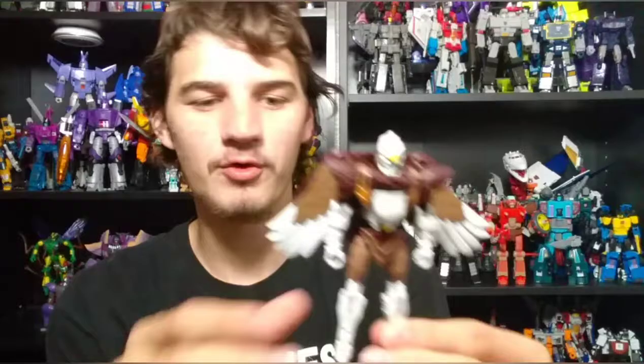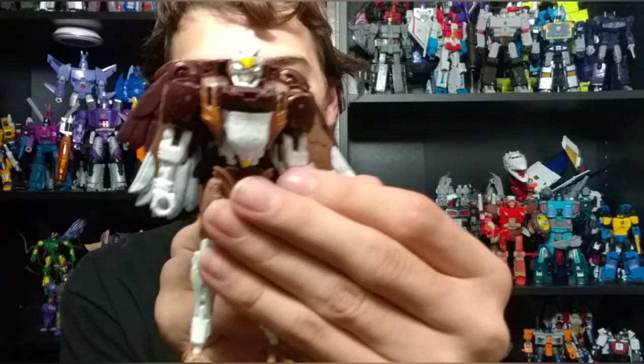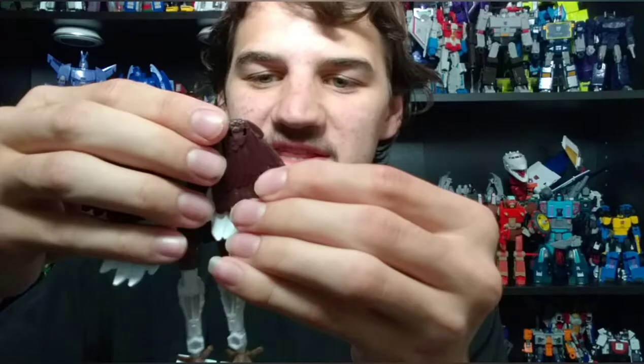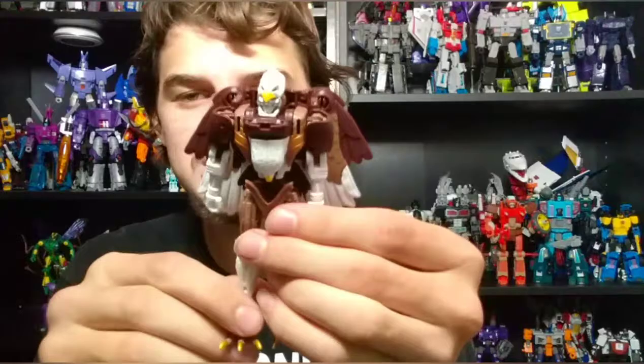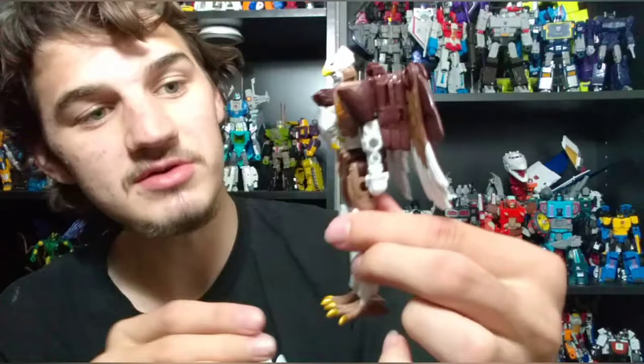There are very subtle things you can do with this figure to make it a little more accurate to the character. First, just spin the feet around like this, take the shoulder pads and fold them down, then push the wings in a little bit more so they kind of overlap and give it more of a caped look. Personally I think that looks a little more accurate to this character, and it kind of looks like he's got a double layer of wings. With these changes I actually think you have a much better figure on your hands — it makes him look more accurate and just cooler overall.